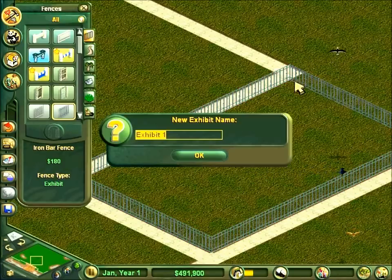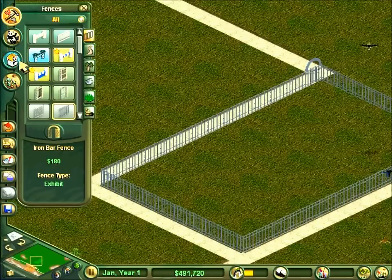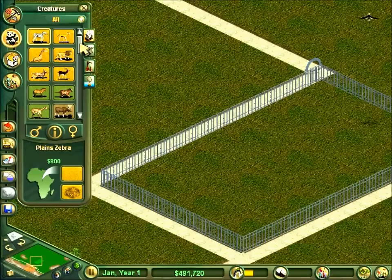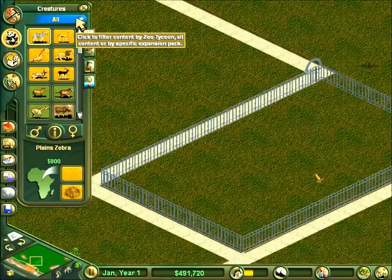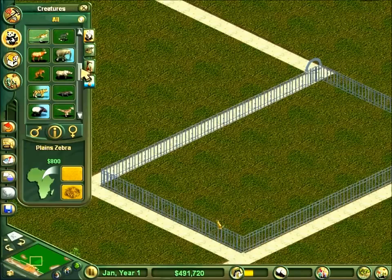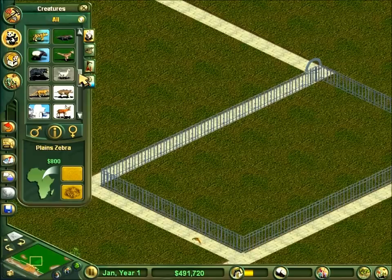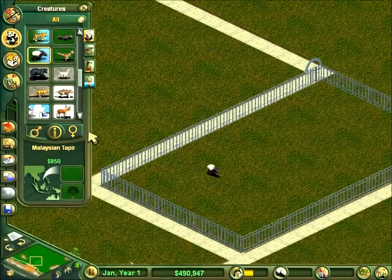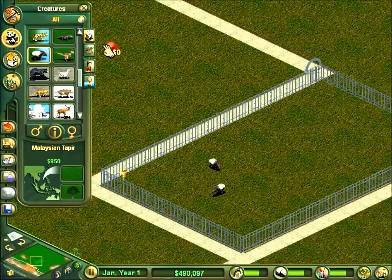Just put the exhibit down. I'll name it after I've chosen what I'm going with - I'll know when I see it. I've got the complete collection, so I have dinosaurs and underwater animals like sharks and narwhals. A lot more animals will come as the park gets better, but I'll start off with some Malaysian tapir. I think it means 'ellipander'.